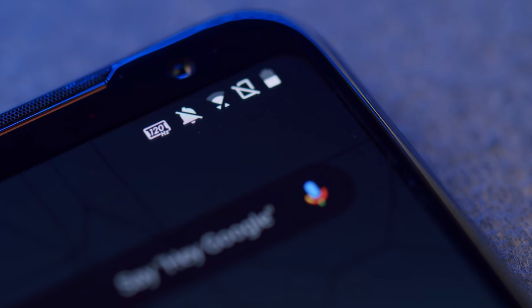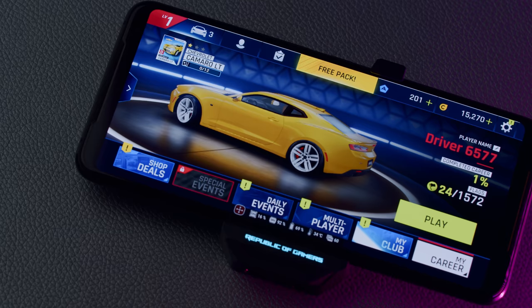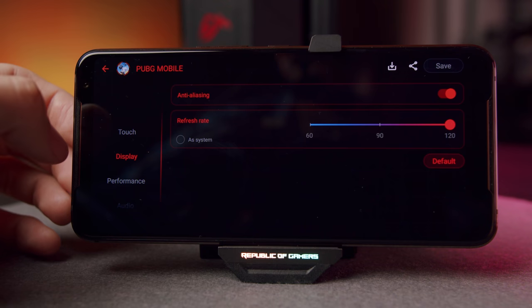The ROG Phone 2 is right now the only gaming phone with a 120Hz AMOLED screen. The Razer Phone 2 has the same refresh rate but only an LCD panel, while the Red Magic 3S and Black Shark 2 don't come close to 120Hz.